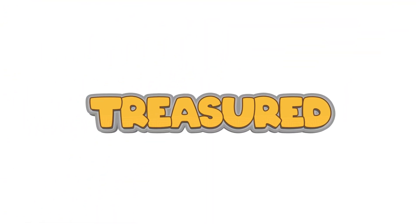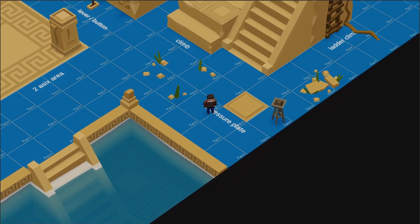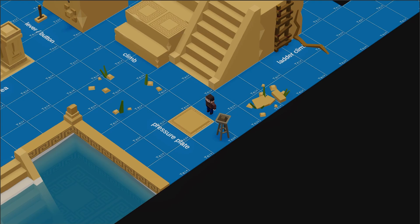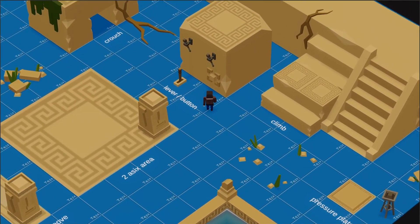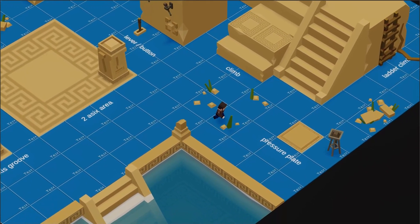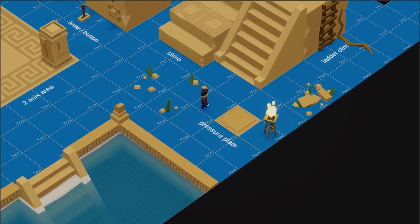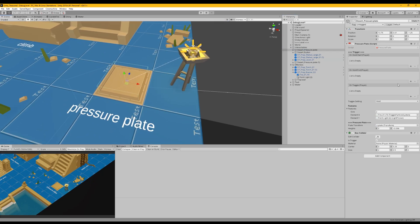Hello everyone and welcome to this bonus video of Treasured. In the last video I explained the pressure plate but I never really got to explain how it all worked — I glossed over it and said don't bother about the finalization. So in this video I will explain how the pressure plate works and how all of the other systems work as well. As you can see the button also works, and as does the pressure plate. Instead of showing you how it is currently set up, I will strip all of the scripts and build it with you guys. I guess that is the best way of explaining how all of this works.